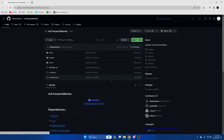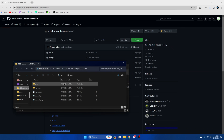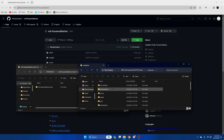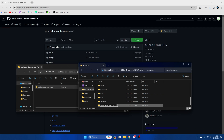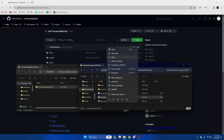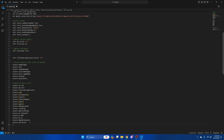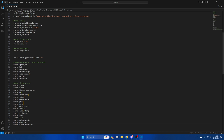Hit the green code button and download zip. Once it's done, open it up and open your server resources. Then drag over what you downloaded and remove 'main' from the end. Then go to your server cfg and ensure the resource. Then hit file and save.